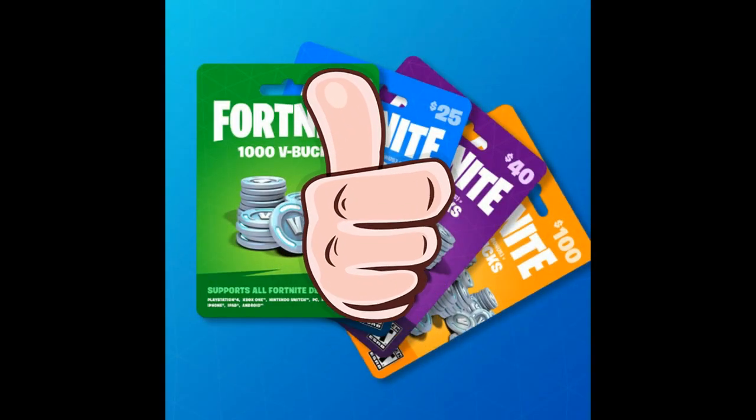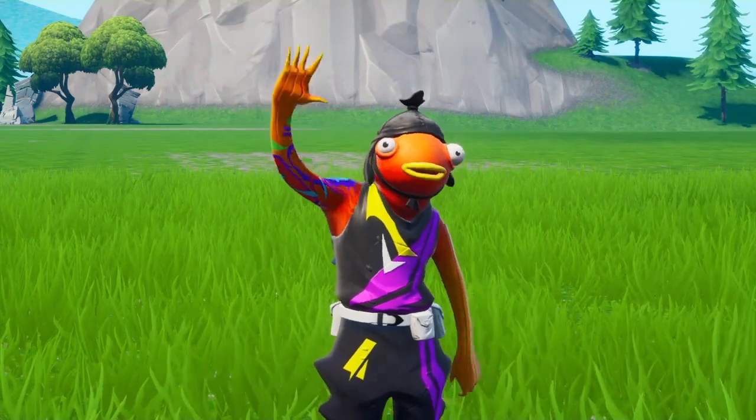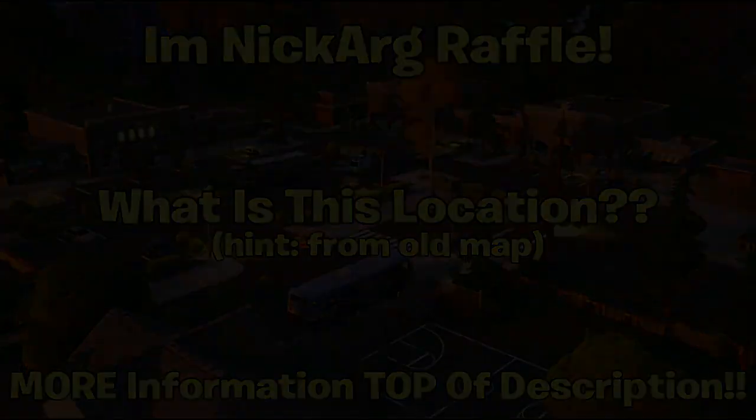Hey, if you would like to see one of these Vivo cars just laying around the street one day while you're walking by, make sure you drop a like on this video for good luck, because you never know — it might happen. If you don't drop a like, it may never happen. Also, the OmniGarg raffle question of the video is: what location is this on screen right now? I'll give you guys a hint — it was from the previous Fortnite map. Get that right and you'll be entered in the raffle. If you want more information about the OmniGarg raffle, it'll be the first link at the top of the description. With all that said, let's roll that beautiful intro.